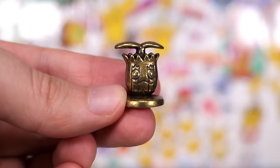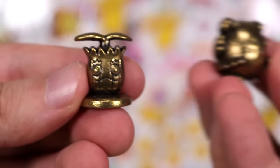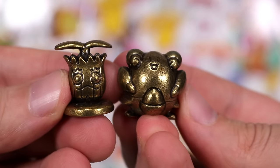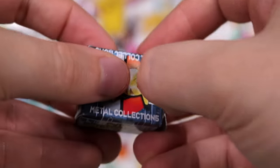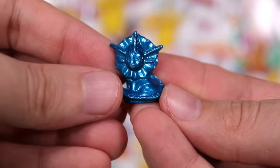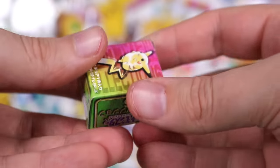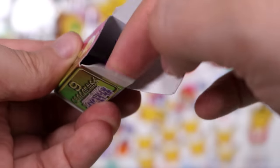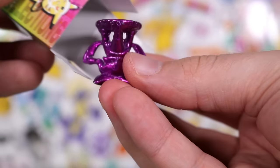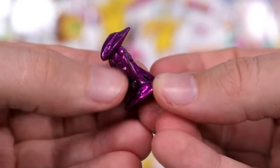I think Blissey is the same colorway as this. Next, we have something blue — a Vaporeon. I'm yet to see any kind of Charizard yet. Is this — no, that's Kabutops. A purple Kabutops. What from the starters have we got so far? A green Blastoise and a gold Charmander. Is that it? We have a Shedinja in a bronze copper look.